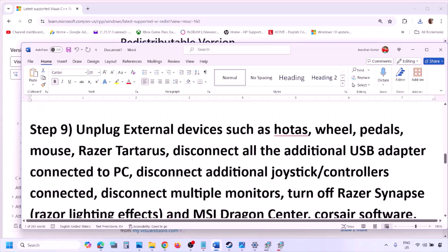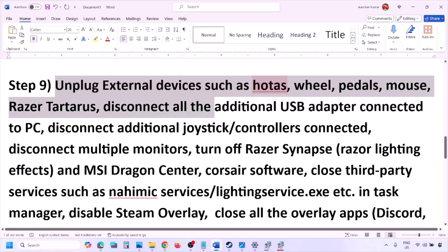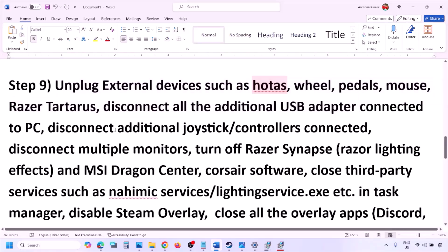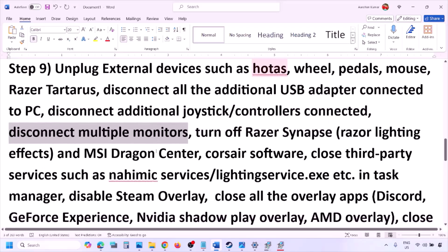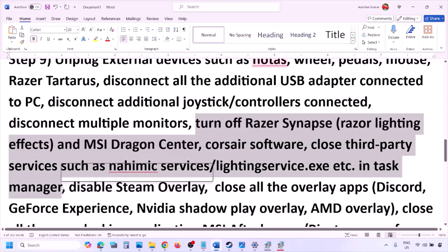The next step is to unplug all external devices you are not using. If you have a HOTAS, wheel, pedals, or any USB adapter or dongle connected, disconnect it. Disconnect any additional controllers. Disconnect multiple monitors and try launching the game on a single monitor. If you have any third-party services or applications running, close them.